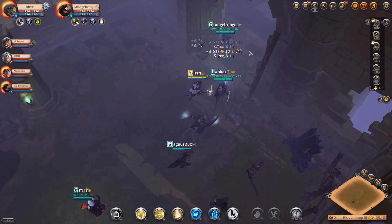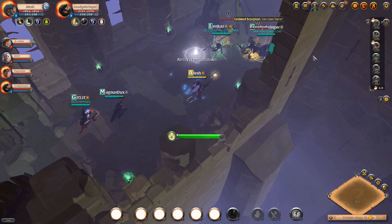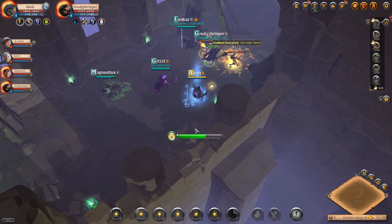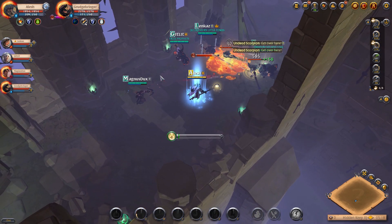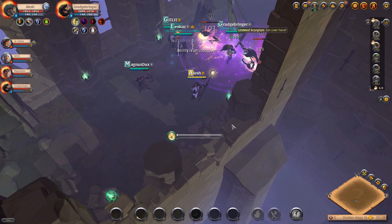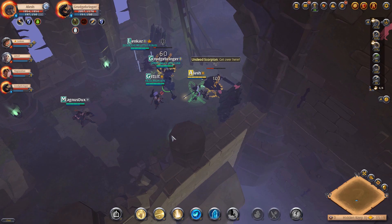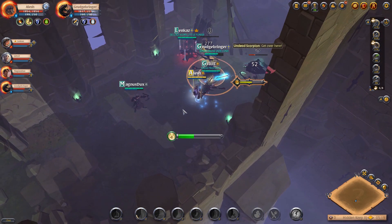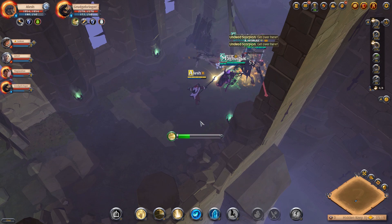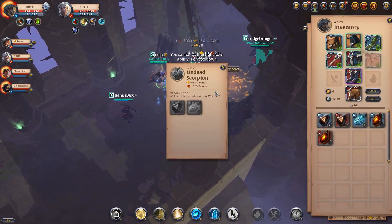Another visual tip: once you encounter a dungeon entrance, you'll notice torches lit up. Once you exit a dungeon, those torches will no longer be lit. This indicates that you have already been inside that dungeon. This does not indicate to other players whether someone is inside — it only indicates to the person who has entered. So if I enter a dungeon and come out, only I will see those torches turn off. A random player who hasn't entered will still see them lit.